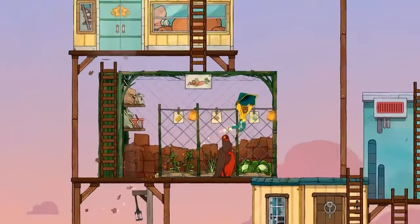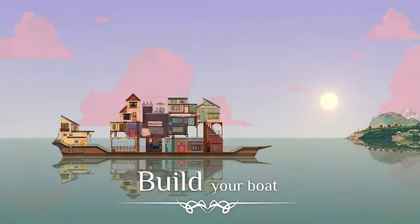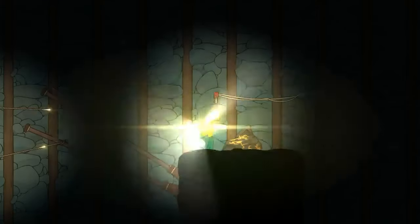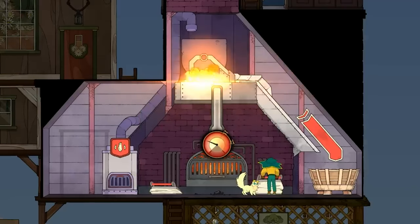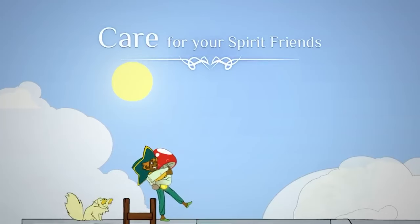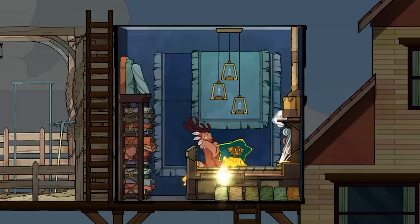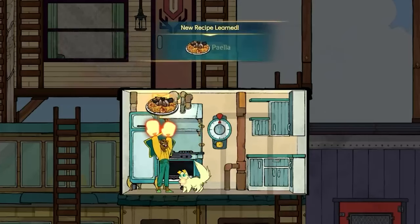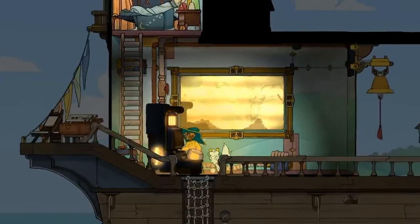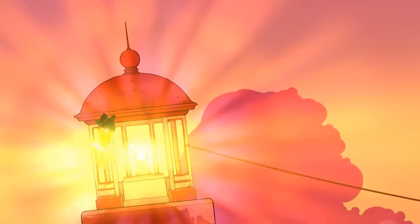Spiritfarer. Spiritfarer is a management sim developed and published by Thunder Lotus Games. This game came out at a really crazy time during the pandemic, and I know a lot of people still play it to this day. You play as Stella — and her cat Daffodil — who becomes a spiritfarer, ferrying spirits of the deceased to the afterlife. Kind of a chilling thing to do, right? You basically meet the needs of spirits that come onto the ship — you give them food, build new things for them on the boat, collect materials, and build things like gardens and other amenities to really make the spirits feel comfortable and at home. Characters you meet along the way will also give you mini-games to play for materials and in-game currency that give your characters a little more depth. You also have a vendor that sells things like furniture and decorations to help your upkeep on the boat and your overall experience.